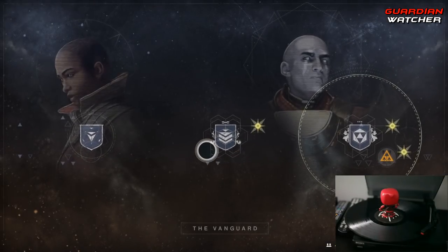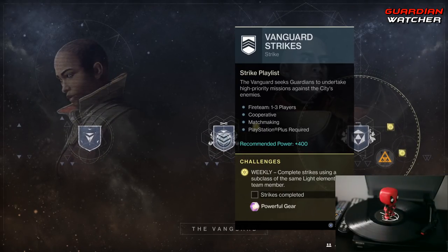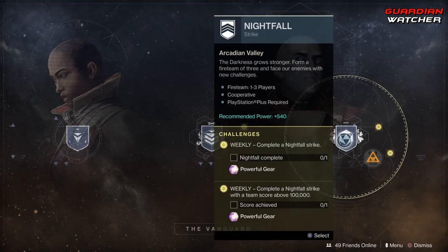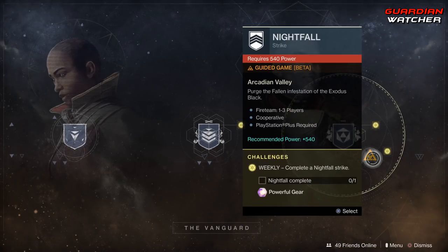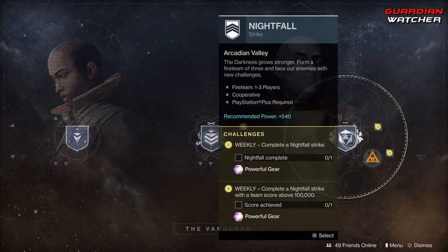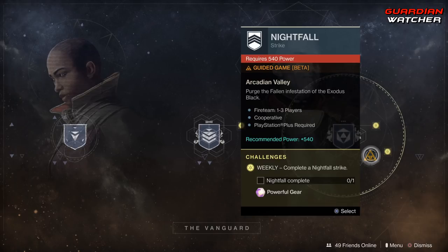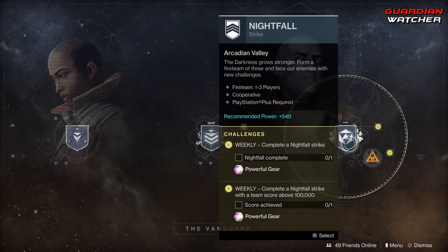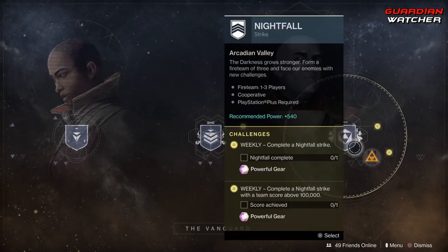Coming down to the Vanguard. For Strikes, we need to do the Strike Playlist and complete 3 Strikes. As for the Nightfall, we need to complete 1 Nightfall as well as get a score above 100,000. This actually coincides with the Guided Games — if you do the Guided Games, it counts for the regular Nightfall, so you don't have to do both of them.